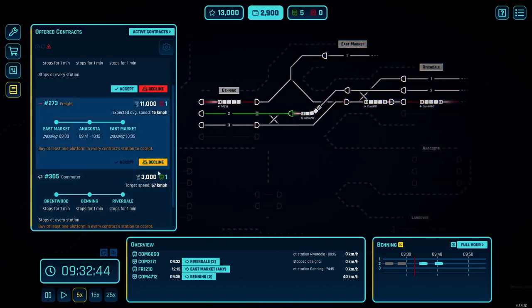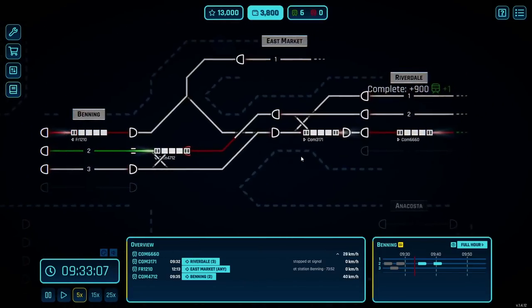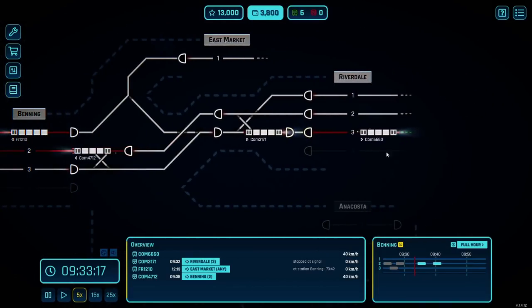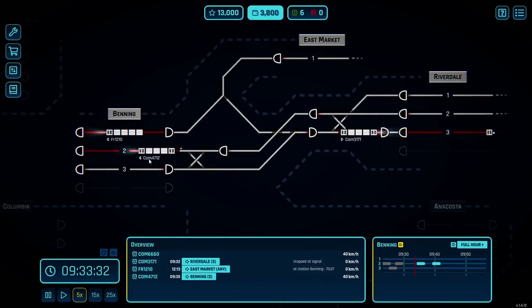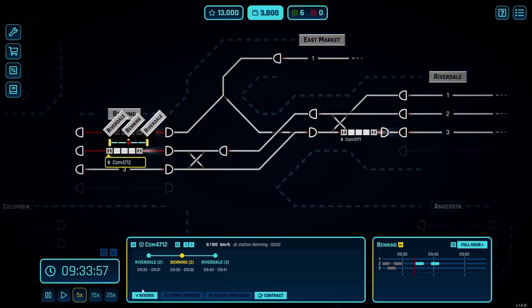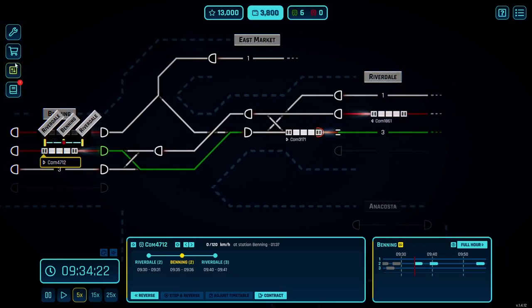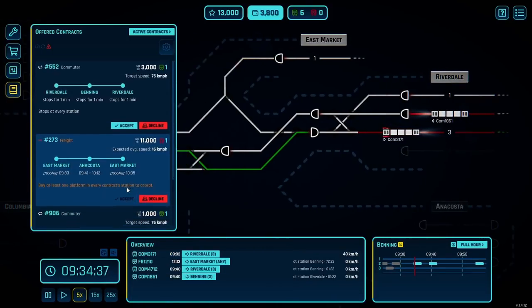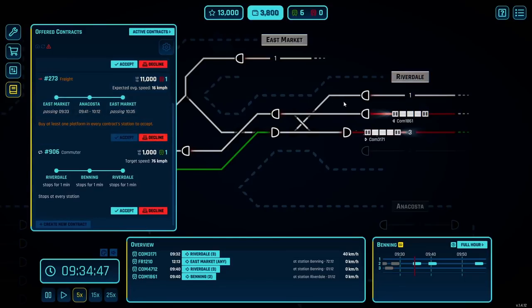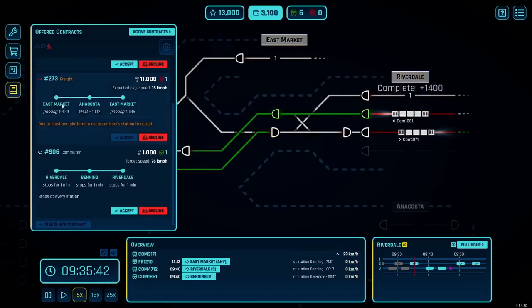This freight train is going to sit for a long time — 76 more minutes in-game. Then we'll get the red thing so we can automatically reverse and I can stop crying about how many trains are coming in at once. Let's see if we can't keep getting spicier. Anacosta wouldn't be too hard to connect, and we've got a commuter to Brentwood — that's all the way over there, we don't want to deal with that yet. So maybe we'll do Anacosta. We accept that train, and we might want to get a second exiting platform down there.